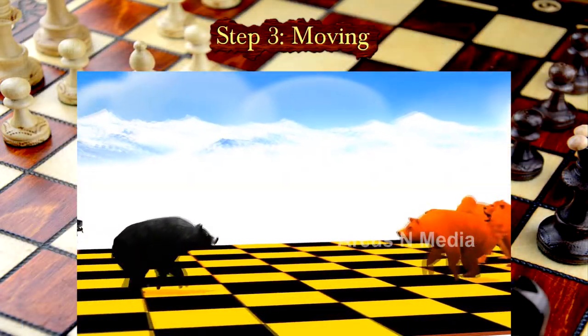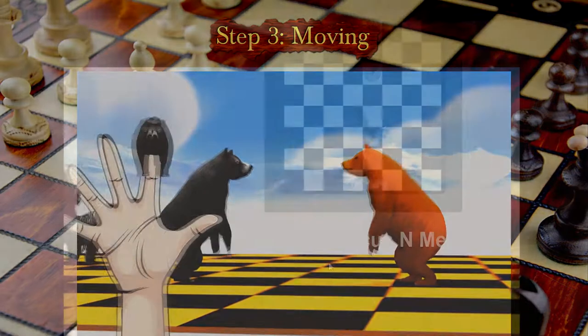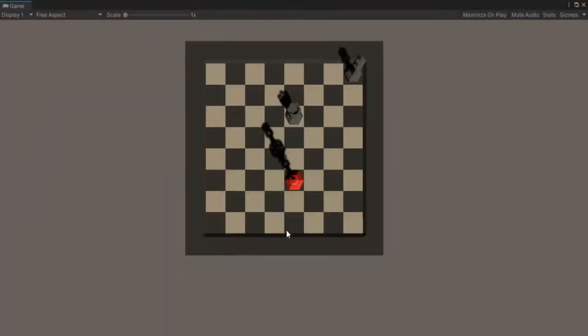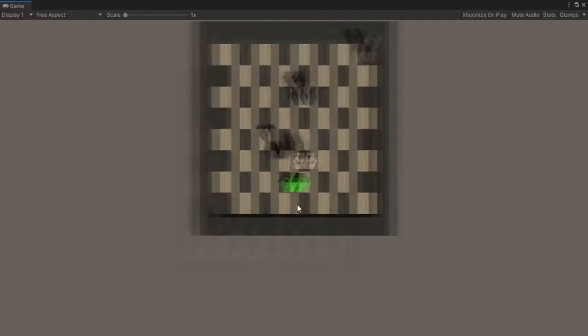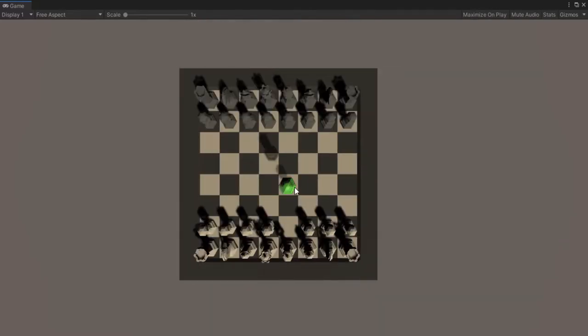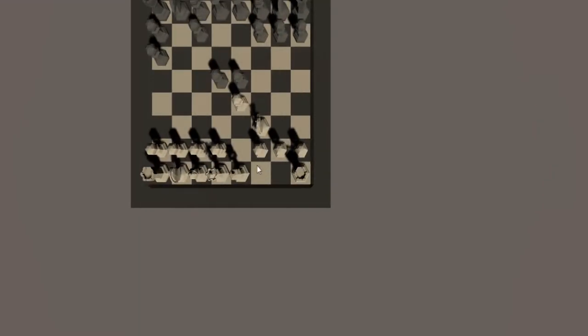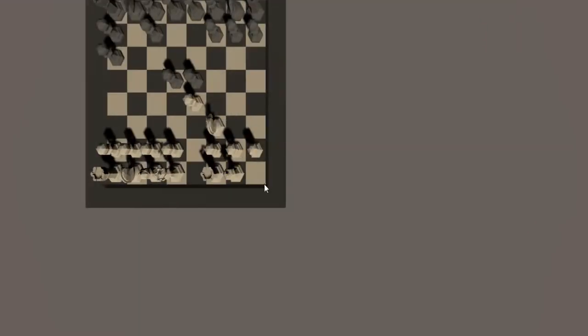On to Step 3: Moving. After a bit, I got it to pick up a piece and show where it can move. And after a bit longer, I got the pieces to move. Castling and en passant seem to work fine, which is good.